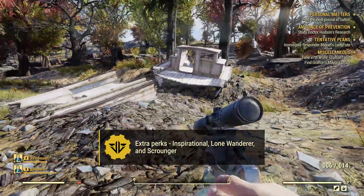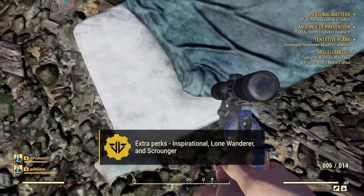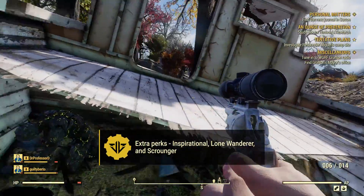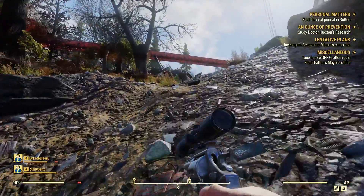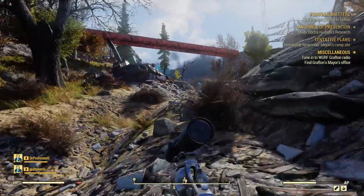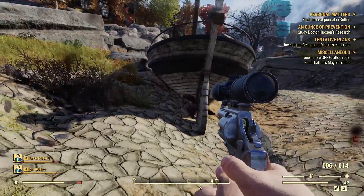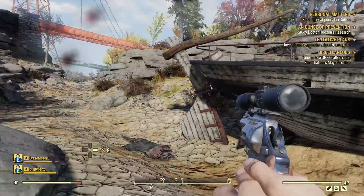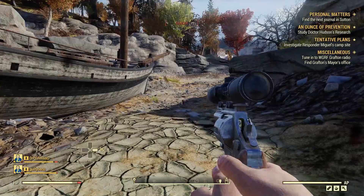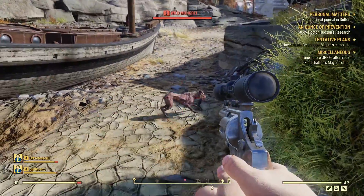Other perk recommendations to fill out your build: Inspirational, Lone Wanderer, and Scrounger. I would take Inspirational if you plan to play with others — it's just a good idea. Lone Wanderer gives you great bonuses if you're playing alone; just make sure not to run this if you're rolling with people or else it's useless. Scrounger is just nice to have for those more rare ammo types out in the world. 44 ammo is rare and a little difficult to make with crafting materials, so Scrounger is going to help you out with that.